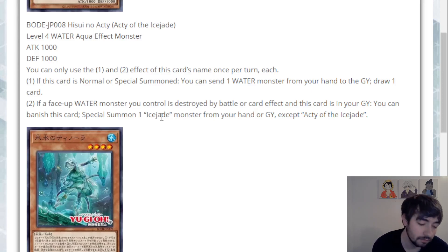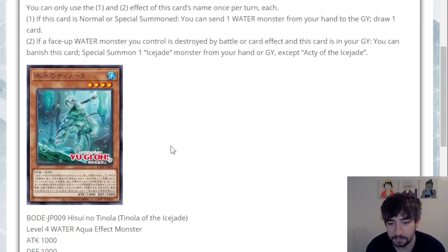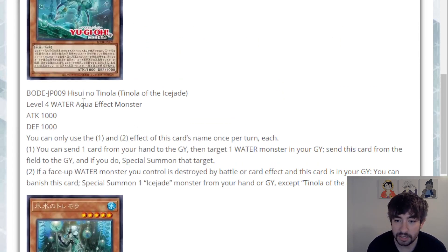Second effect: if a face-up Water monster you control is destroyed by battle or card effect and this card is in the graveyard, you can banish this card to special summon an Ice Jade monster from your hand or grave. That's a nice recovery effect. I do like that it just says 'destroyed' generically — you can destroy it yourself if a Water monster has its own self-destruction effect. The only complaint is you do have to have her and another Ice Jade — she doesn't just reborn herself. It's a mediocre starter with some recovery.